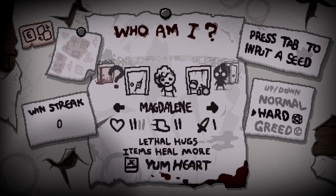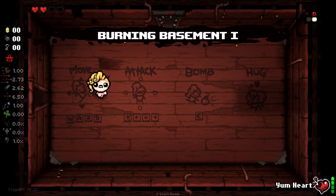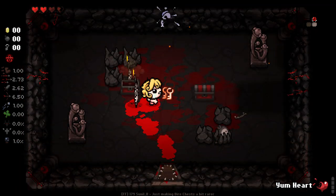We're going to play as Tainted Maggie today and try to unlock Tarnished Maggie. The method for unlocking Tarnished Maggie is a little weird. Apparently we have to use Yum Heart in a sacrifice room and then kill Mum's Heart with a Bleeding Heart, or something along those lines. I didn't exactly follow what it was telling me to do.